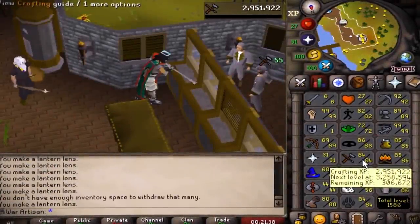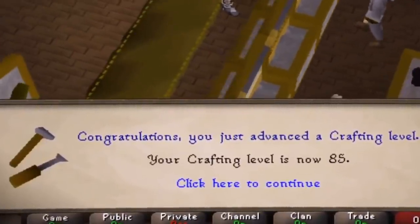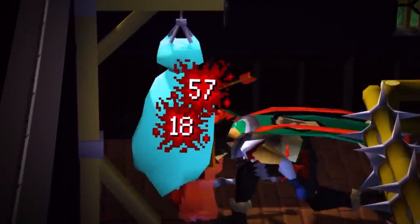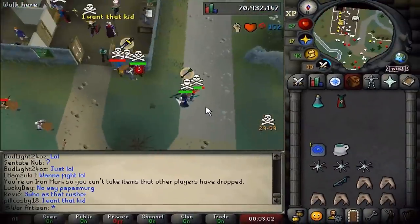One level to go until Amethyst Arrows. There it is — 85 crafting! For one of the final upgrades to this account, Amethyst Arrows. It's been thousands of hours of progress, but this account is nearly perfected as the player killing machine it was always intended to be.